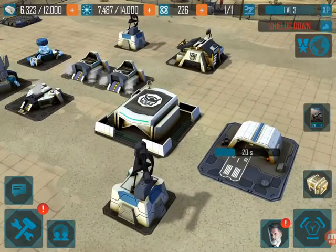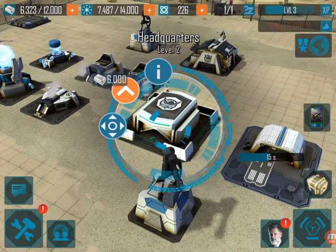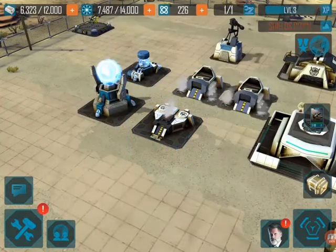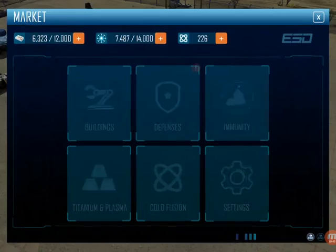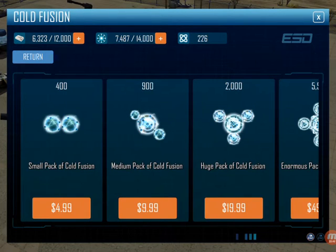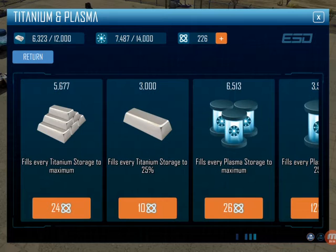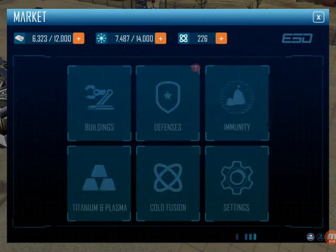I don't want to attack with these damn Humvees anymore — they're too slow. That's the headquarters, that's the titanium factory. Research — but why do I want to build stuff? Command center is not enough. The titanium and plasma. Yeah, this game is kinda slow, I don't get it.